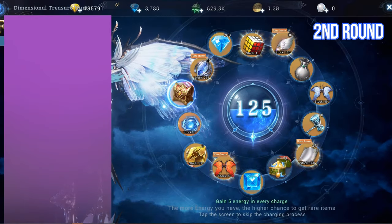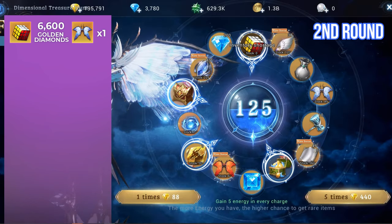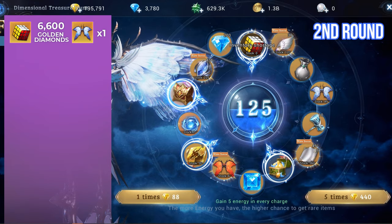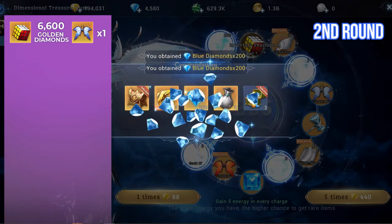On the second round, with 100 points of energy, I got the Magic Cube artifact costume. I think I'm lucky that I got it around 6,000 Golden Diamonds. So as of now I have one wing fragment and an artifact costume. Let's continue with the draw.